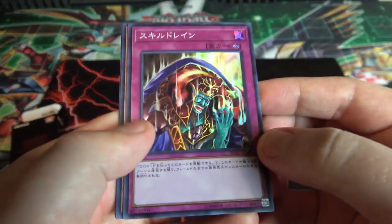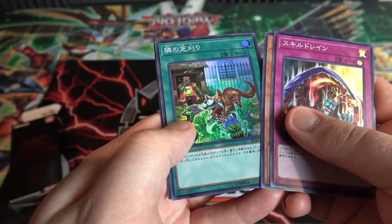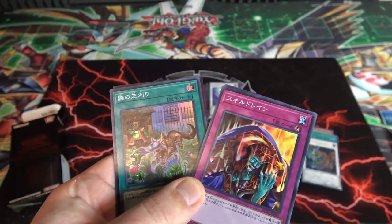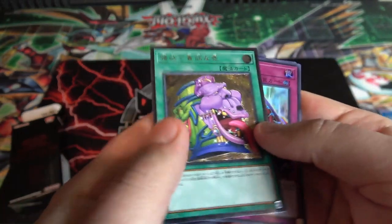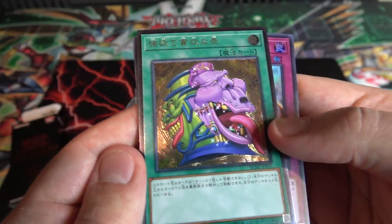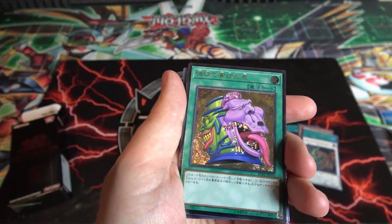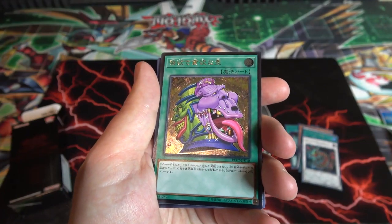Another Skill Drain, then Unizombie again, and That Grass Looks Greener — I always think of the Japanese name, let me look it up real quick. Yeah, 'That Grass Looks Greener' — okay, that's what the name change was. And holy crap — we got an ultimate rare! This one is Pot of Desires. I think that's actually an ultimate rare because it looks so similar to collector's but... that looks so freaking cool, I can't believe it.